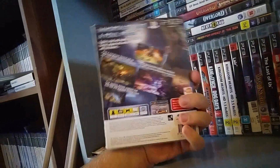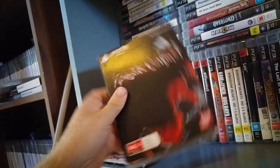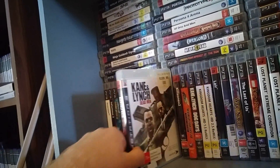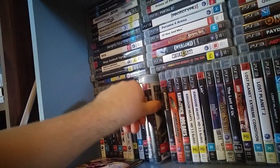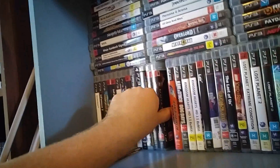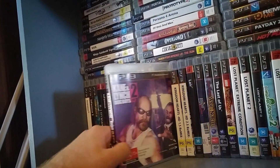Knight's Contract — haven't played much of this but it seemed okay. He plays a foul-mouthed dude; it's a bit like God of War. Killzone 3 — good game. Kane & Lynch — not so good; this was $110 once upon a time. Killzone 2 — a really good game when it came out; you could do big multiplayer games on this. King of Fighters 12. Kane & Lynch 2.